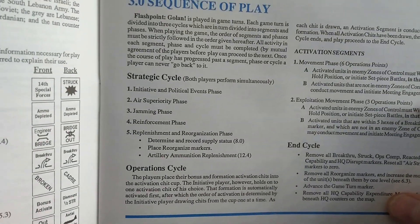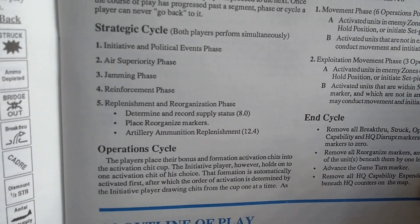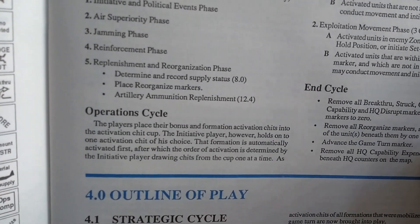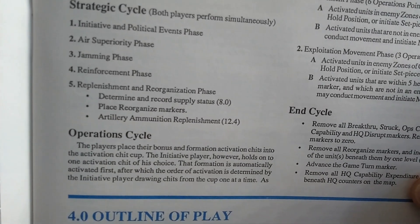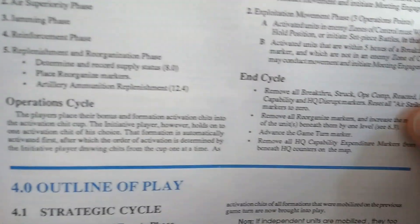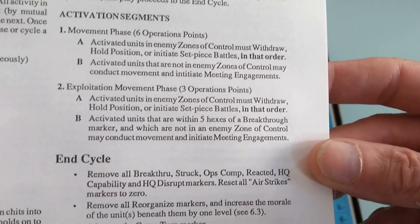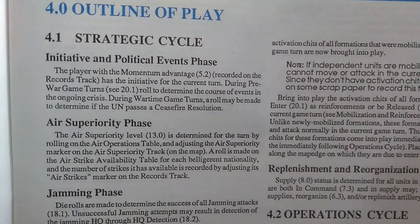Then we have the sequence of play. We have a strategic cycle: initiative and political events phase, air superiority phase, jamming phase, reinforcement phase, replenishment and reorganization phase. From what I've seen in a video playthrough, you mainly weaken the enemy — you don't totally eliminate the unit, though I might be mistaken. Activation segments, movement phase, exploitation phase, and so forth. Then we have outline of play: strategic cycle, air superiority phase, jamming phase.